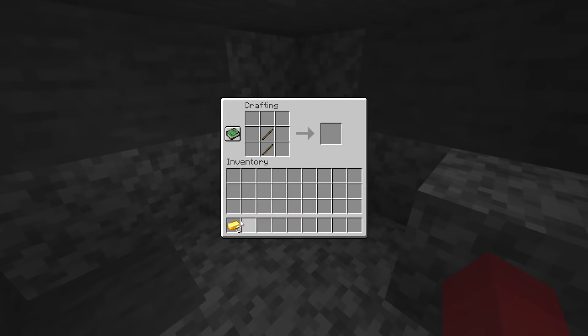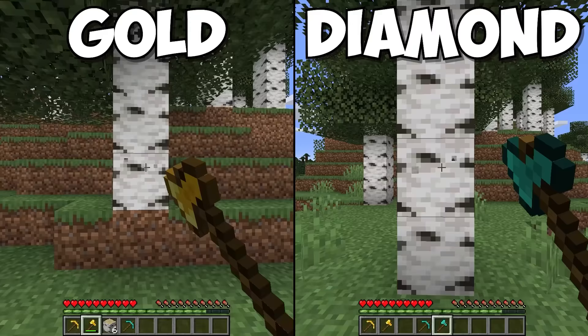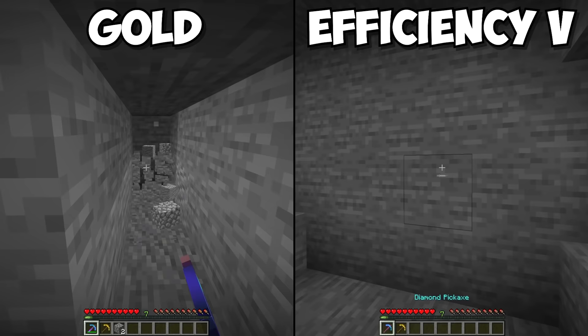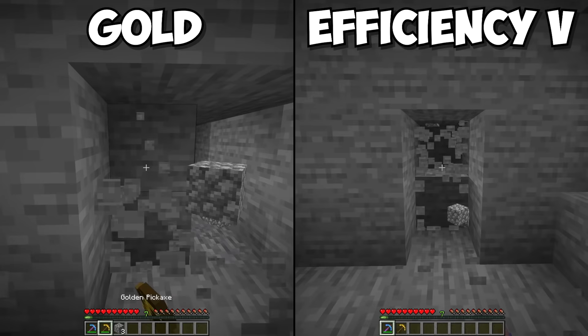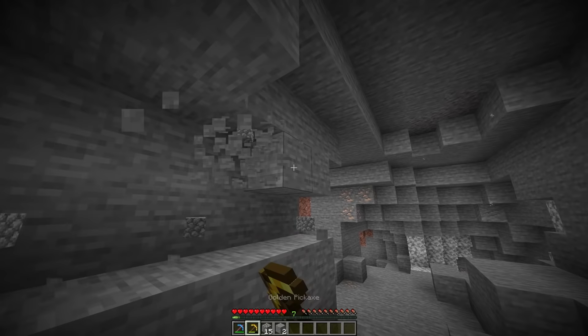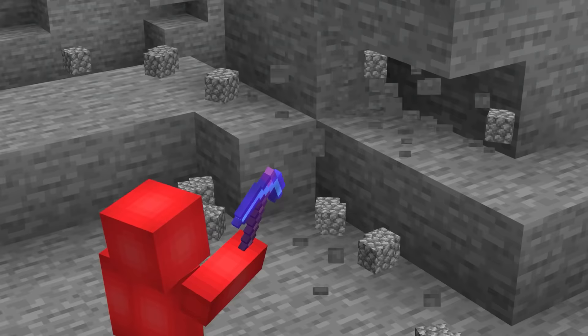Number five. Gold tools don't get a lot of playtime. However, as some commenters are quick to point out, they can be faster than their diamond counterparts. And while that's true, as soon as you enchant the two candidates, that's all thrown out the window. An efficiency five diamond pickaxe is much faster than the gold counterpart. And the difference in durability means that you'll burn through way more golden pickaxes just to mine the same amount of area. So while unenchanted gives the nod to gold, just spend your levels to get a fully enchanted pickaxe instead.